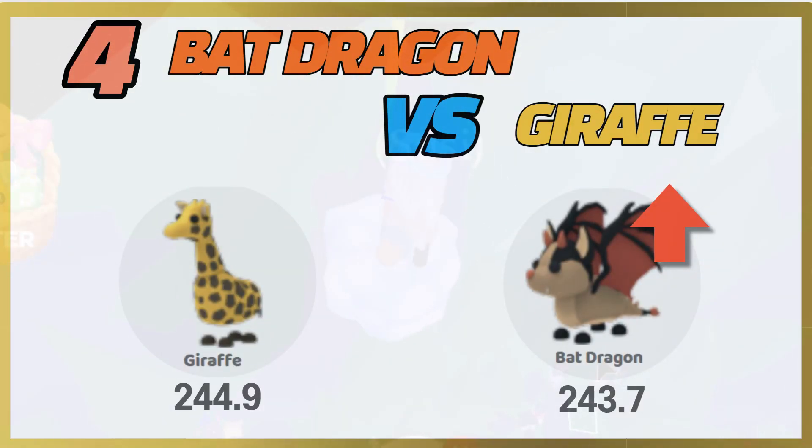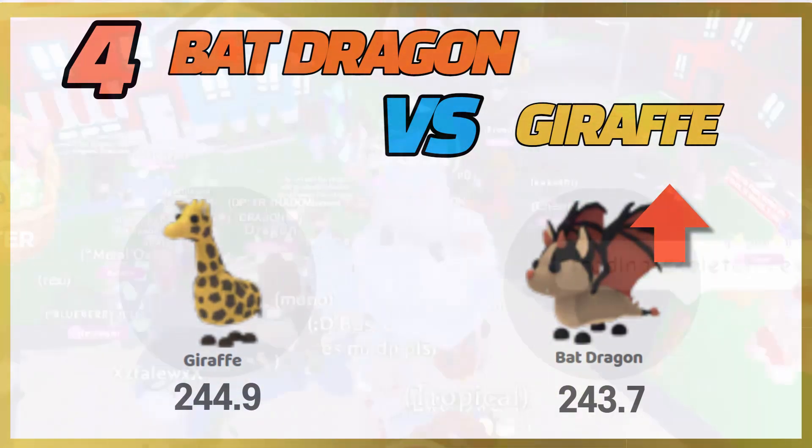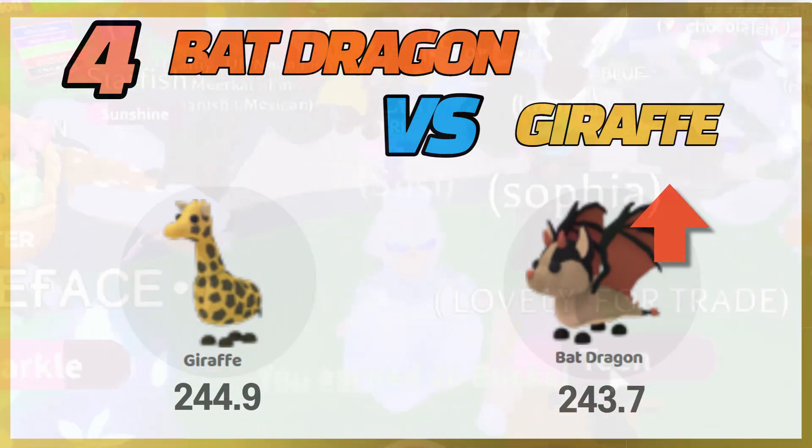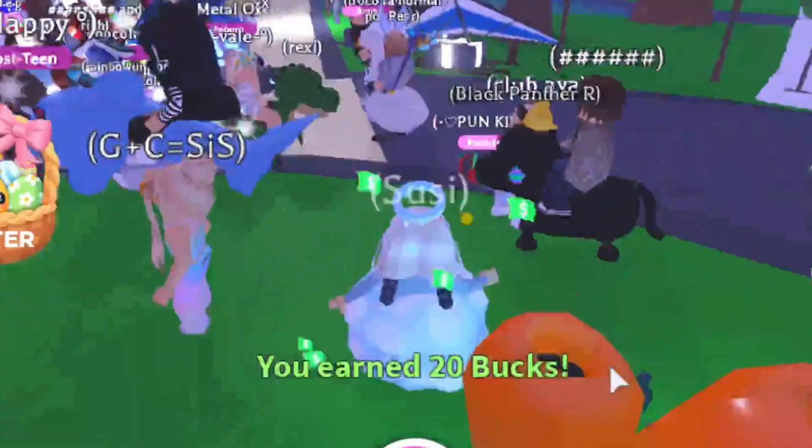Number four, we have the bat dragon versus the giraffe. There are basically two teams nowadays. Since the bat dragon is going up, it is catching up with the giraffe. Some people say the giraffe is better, but some people say the bat dragon is better. In my opinion, I think it's okay to trade a giraffe for a bat dragon — I think the two pets are going to be getting close. Comment down below which side you're on: the bat dragon or the giraffe.